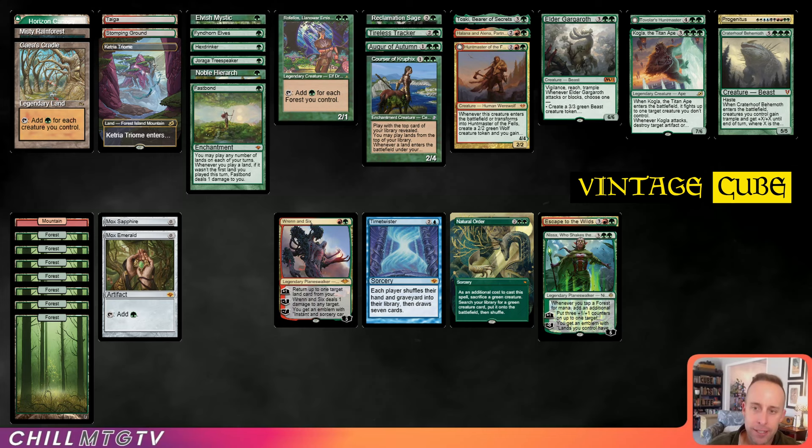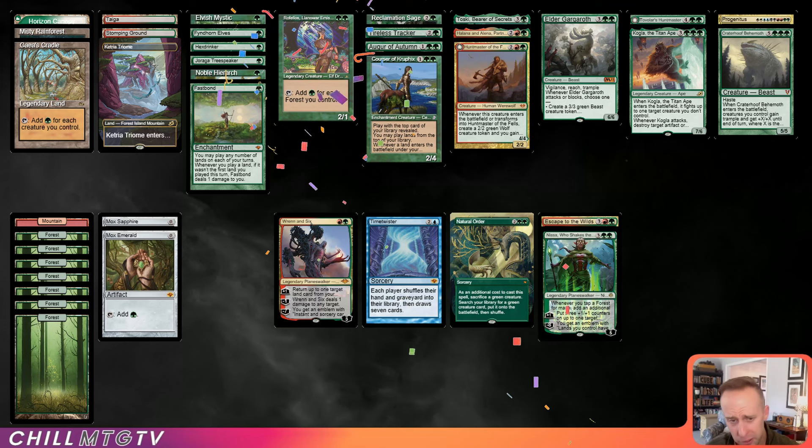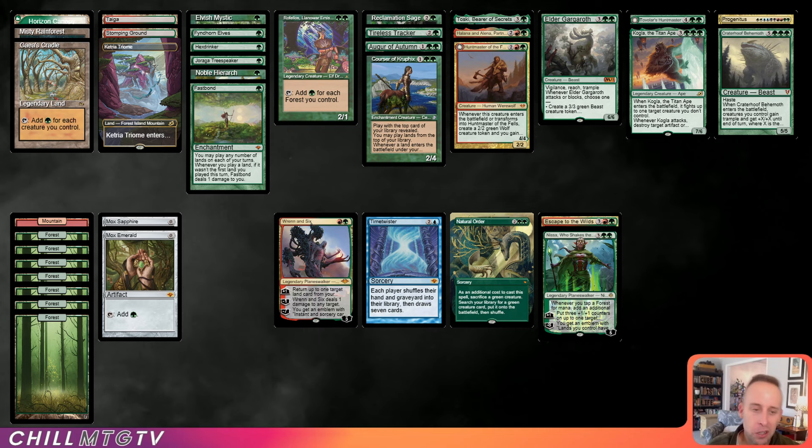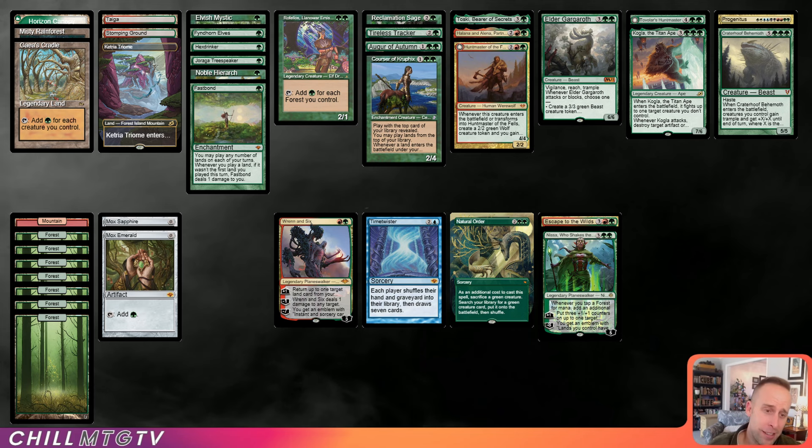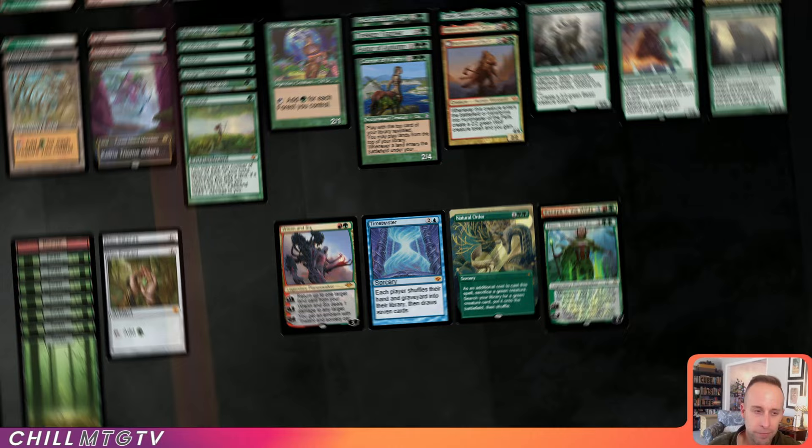Okay, Teamer ramp incoming. Here's the deck: Craterhoof Behemoth, Gaea's Cradle, Natural Order, Rafellos — so many good cards. Two on-color Moxen here. I don't see how this deck can lose. I mean, I know how it loses — I misplay. Kind of standard. But this deck is top-tier for Teamer. Let's take it into the league and see if we can earn a trophy.